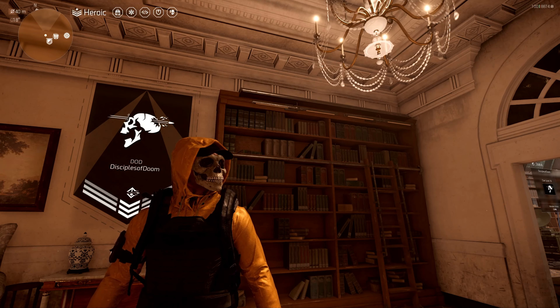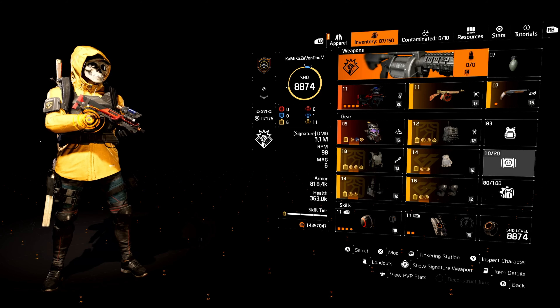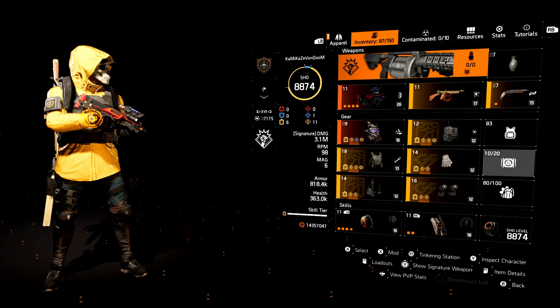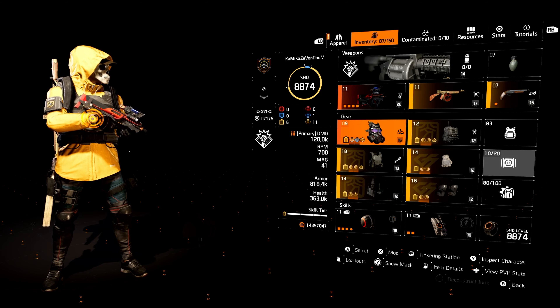Jammer Pulse of Death build — we're going to do the build breakdown first, then I'll show you the numbers at the targeting range, then we'll do some gameplay. I'll add all the timestamps later after the live premiere. Now this is a DA build, and starting off at the top we have the Demolitionist specialization. The Demolitionist specialization is vital for this build.